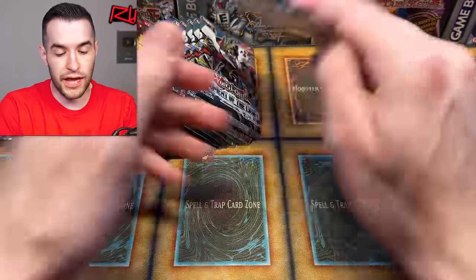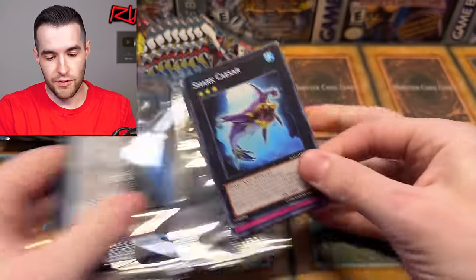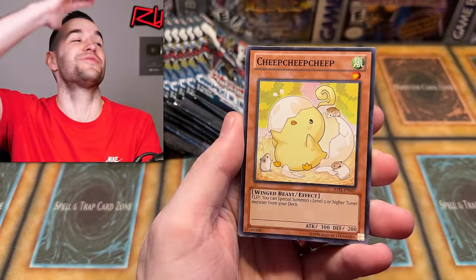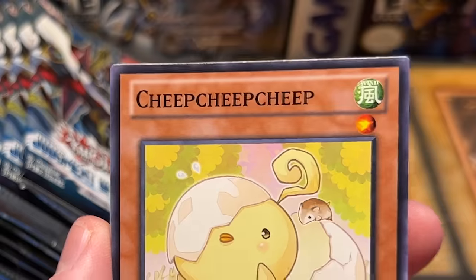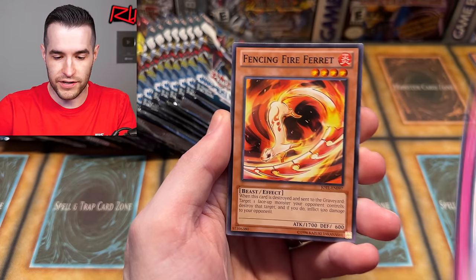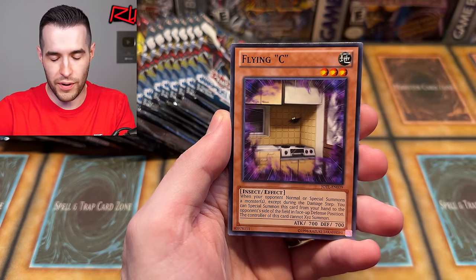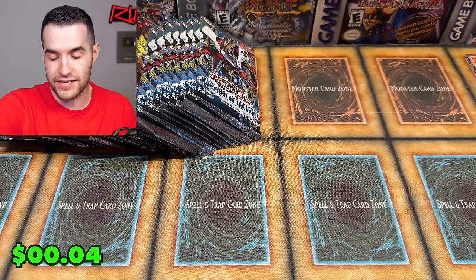Let's start off with some Judgment of the Light, which came out of a deluxe edition, so these should be completely unweighed and give us a chance to pull something awesome. Easter time, Easter celebration. First pack — it's meant to be Easter! Chick, chick, chick! I was not cheap on this video; these are expensive packs. Setting aside all Easter cards. We have Uno Caesar Revenge, Fencing Fire Ferret, Shark Caesar, Bougen Fidel, Super Defense Robot, Flying Sea V Salamander, Spell Recycler. What an amazing start!